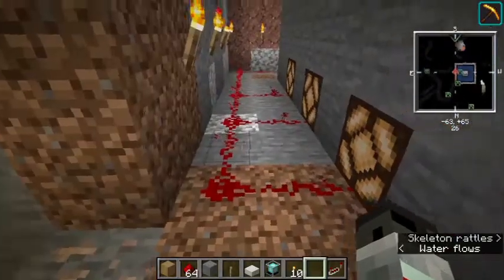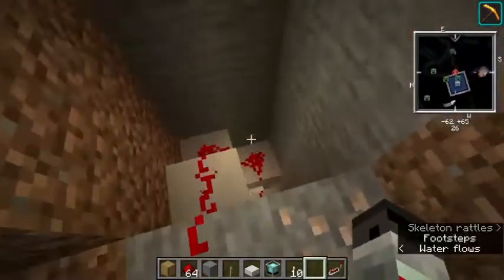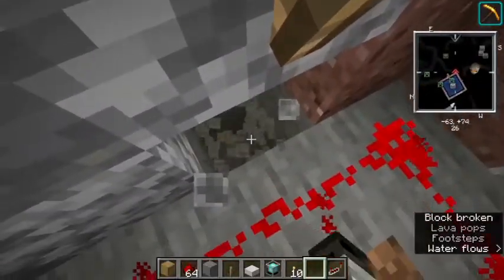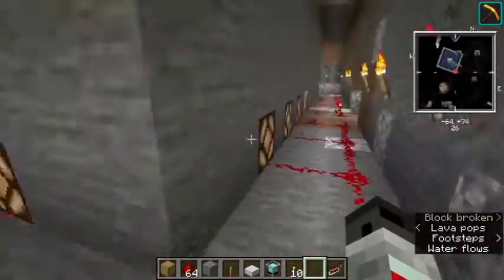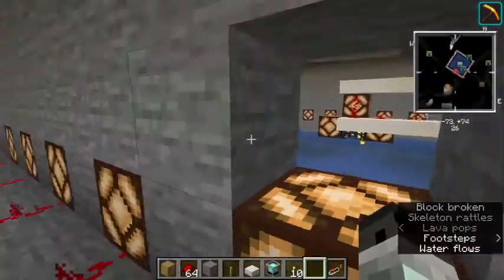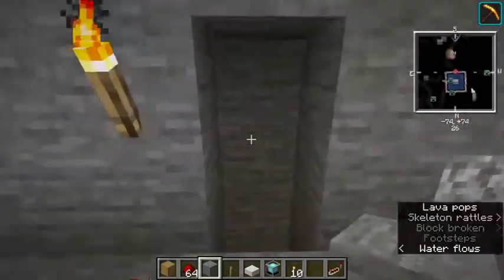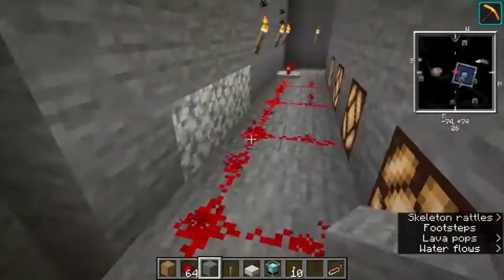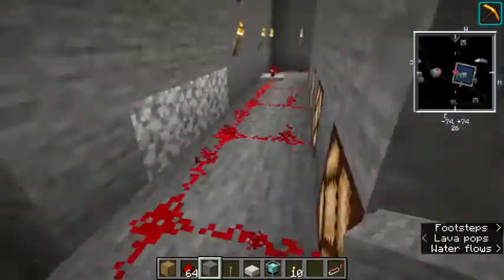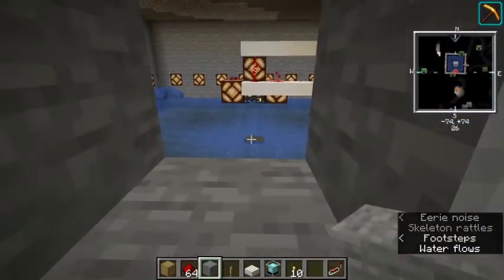The first thing you want to do is come back up into your lighted area and make sure you know where your killing area is. You also want to know where the center is. What you want to do is off-center the hole to where your creepers are going to fall, or else they'll fall and be lined up with that spot.